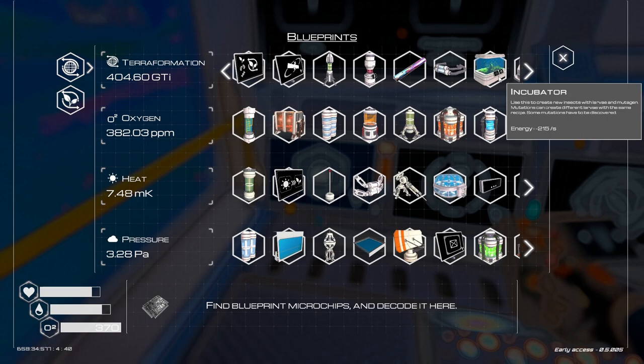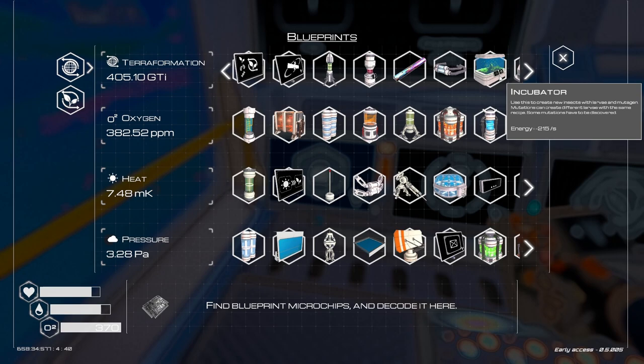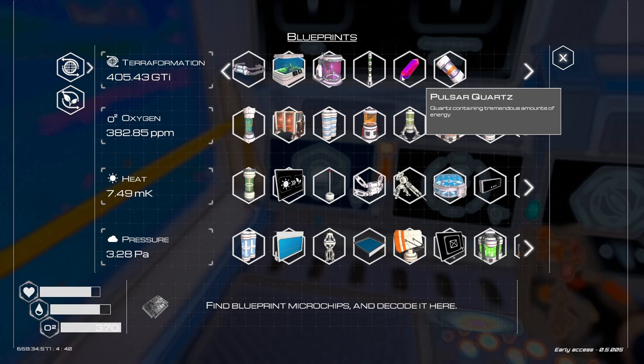Incubator: use this to create new insects with larvae and mutagens. Mutagens can create different larvae with the same recipe, and some mutations have to be discovered. We have this biomass screen, the teleporter, tree spreader 3 — they still have the quartz thing in here, good.